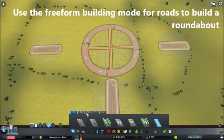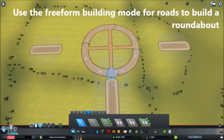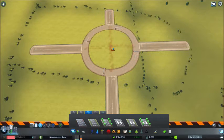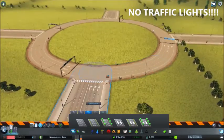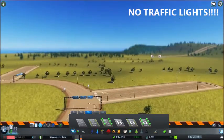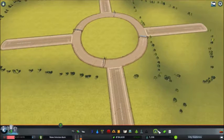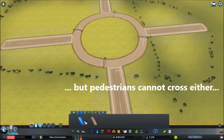Now we take the highway road. The highway road, when it crosses with one of the other roads, does not create a traffic light. Highway roads are only available from a certain level, not from the start of the game — but in the beginning of the game you don't need roundabouts because there's not enough traffic. Here you see two six-lane roads crossing without traffic lights.